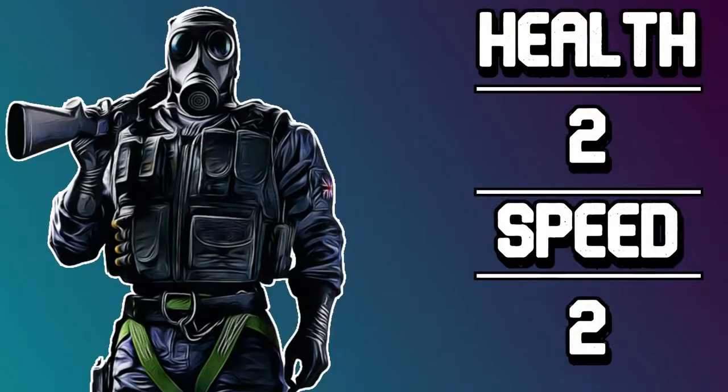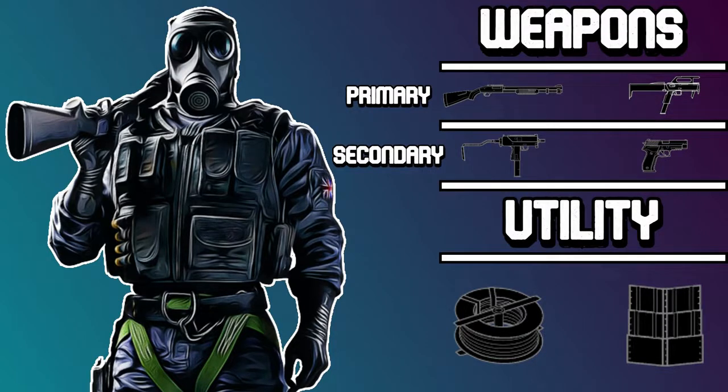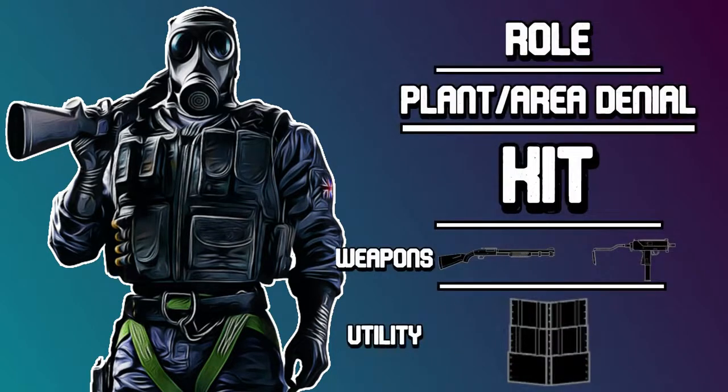Smoke is a two-speed, two-health operator. His primary weapons include the M590A1 shotgun and the FMJ9 submachine gun. His secondary weapons include the SMG-11 machine pistol and the P226MK25 pistol. His utility includes a deployable shield or barbed wire. Smoke's role on the team is plant and area denial. Smoke's strongest kit right now is the M590A1 shotgun as the primary and the SMG-11 machine pistol as the secondary.